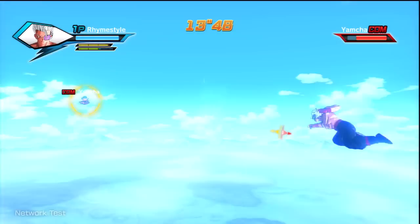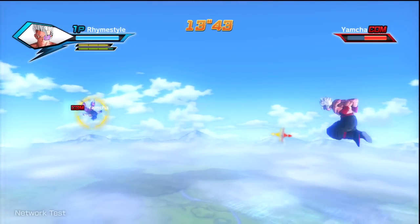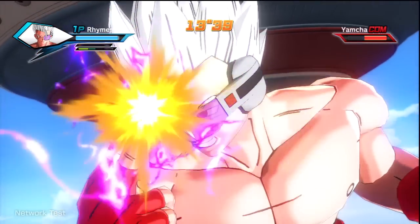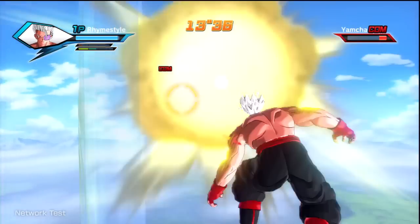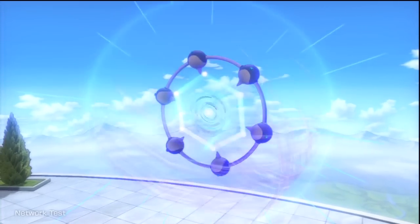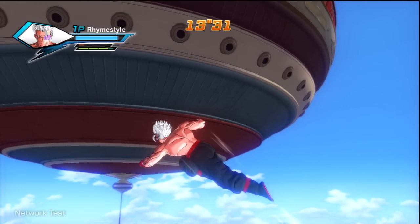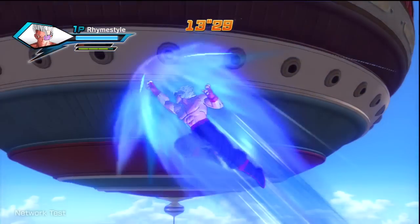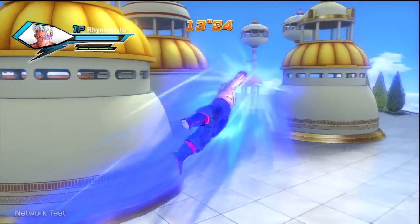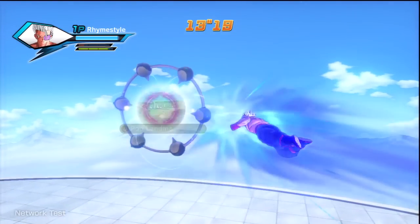When you go into ultimate transformation, originally — like I reported a few weeks ago — the idea was that when you go Super Saiyan, for example, your ki gauge starts to slowly decrease. You cannot charge it while it was decreasing, but while you're in your Super Saiyan form, you're stronger, faster, and you can spam ultimates and super attacks with little to no ki usage. As you can guess, that sounds pretty OP. Imagine going online and someone goes Super Saiyan and just starts blasting supers left and right — so I'm glad they got rid of that system.